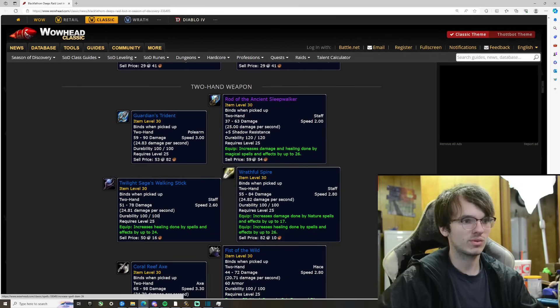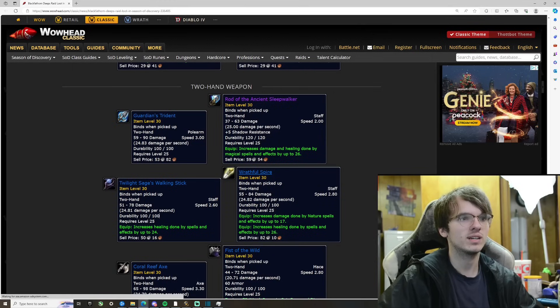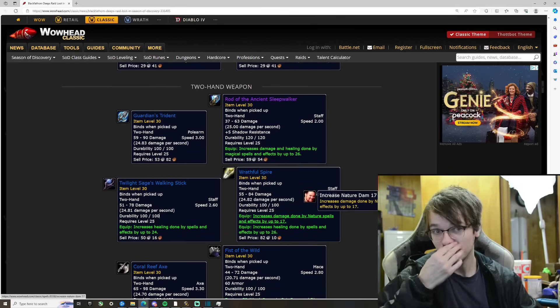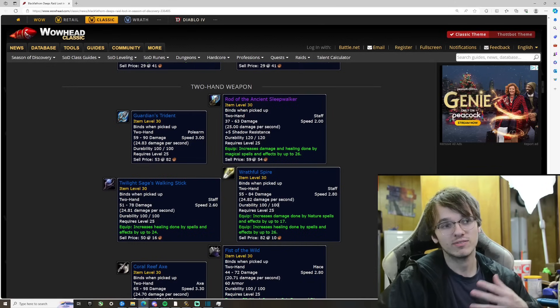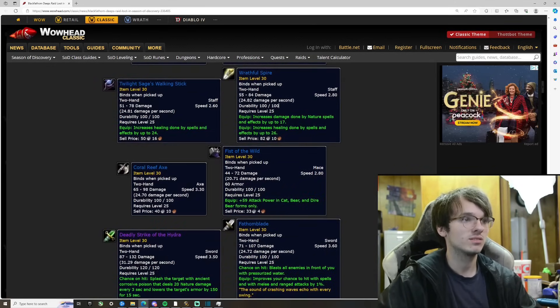There are a couple more healing staves. The Wrathful Spire — 25 damage a second — increases damage done by nature spells by up to 17, and also increases healing done by spells by up to 26. So that's a druid weapon, good for both balance and resto druid. If there's no druid in your group, it would go to the other healer.